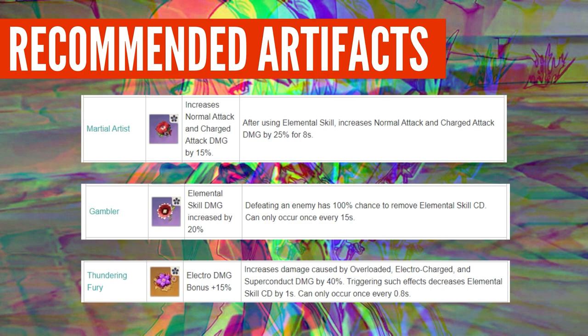Gambler: 2 pieces gives Elemental Skill damage increased by 20%. 4 pieces: defeating an enemy has 100% chance to remove Elemental Skill cooldown — can only occur once every 15 seconds. Remember the actual cooldown downtime is 15 seconds (25-second cooldown minus 10-second bird duration). So when you summon the bird and kill someone, you can summon the bird again immediately. This means you can potentially constantly summon the bird with this set. I don't have it myself to test, but it makes a lot of sense.